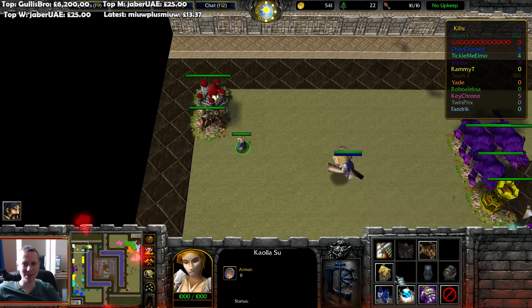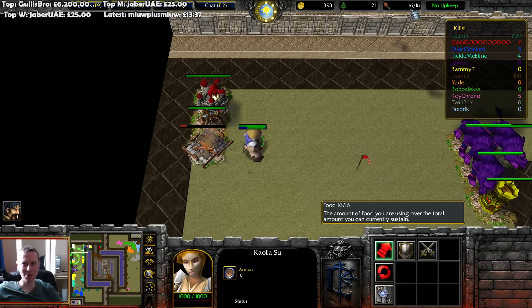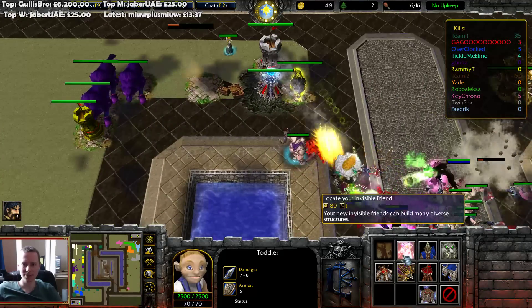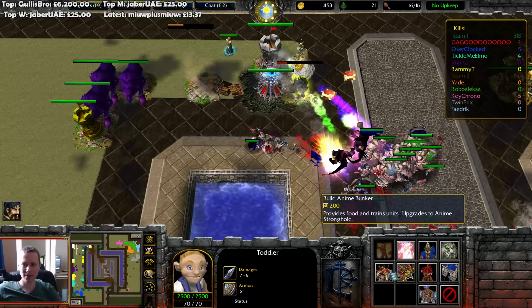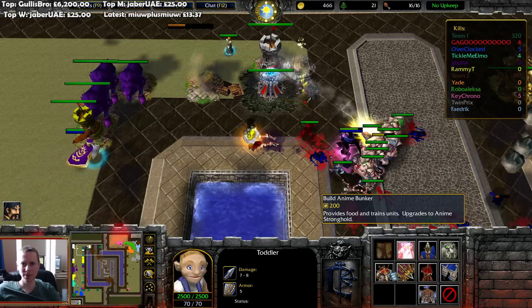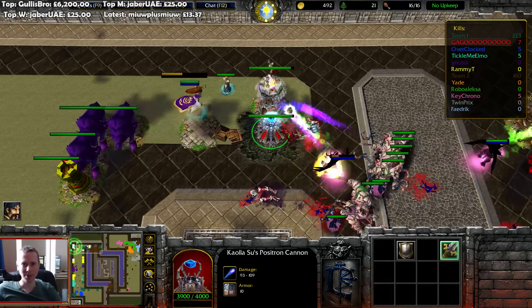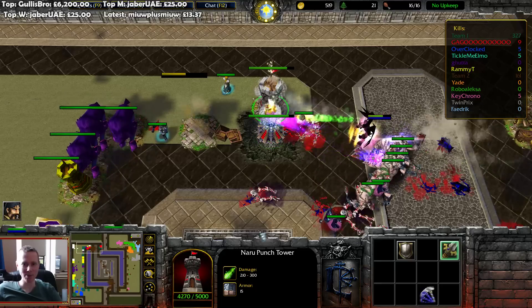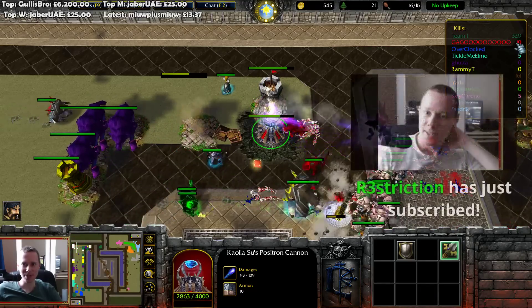We need that house — it provides food. At least I hope that provides food. My tower — was that Rami's tower that got wrecked? My towers have a bit more tankiness to them, so I'm able to squeeze a few kills here.